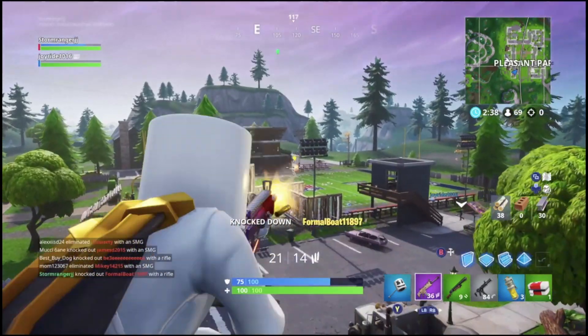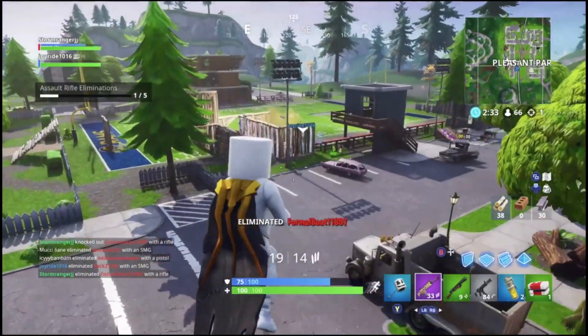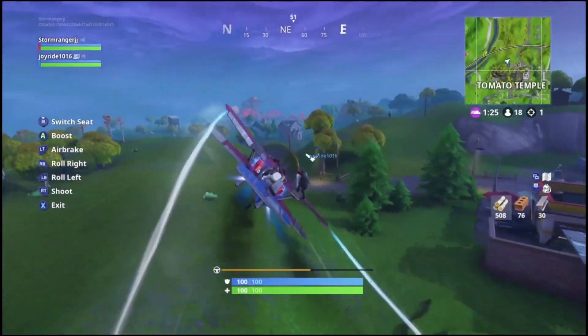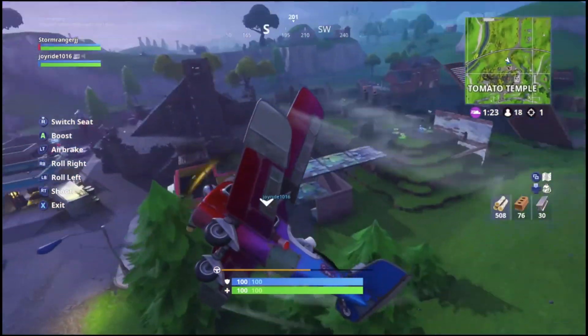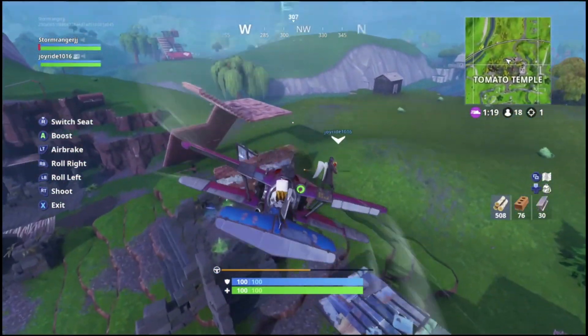She explains how any person who uses the creator tag can get this amazing wrap. This wrap is simply amazing — I think it is really cool and I am looking forward to using this in game. All you have to do is enter in a support a creator code in the item shop. I assume that you only need to enter it in and that you don't need to buy anything with that code, but I'm not 100% sure. Chances are that's all you have to do.